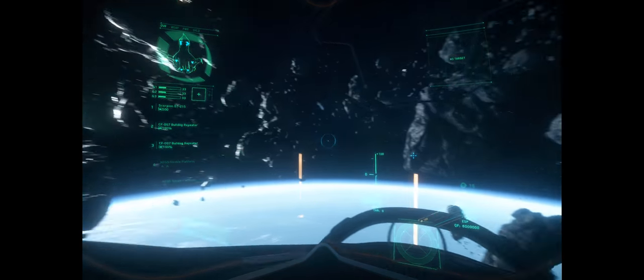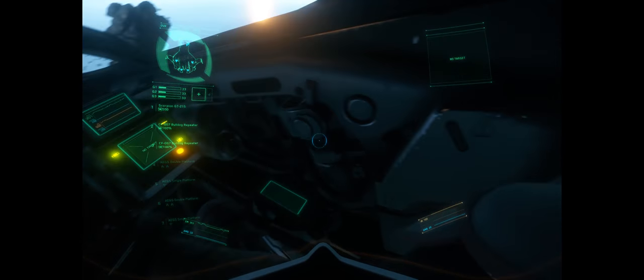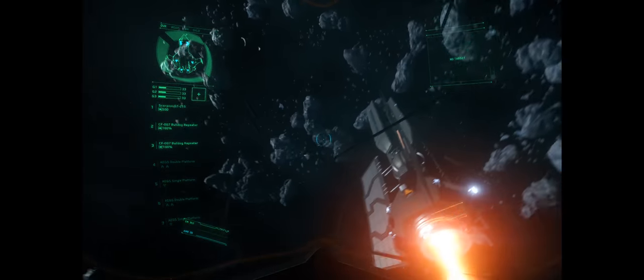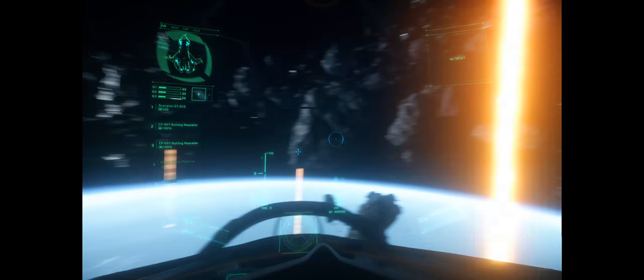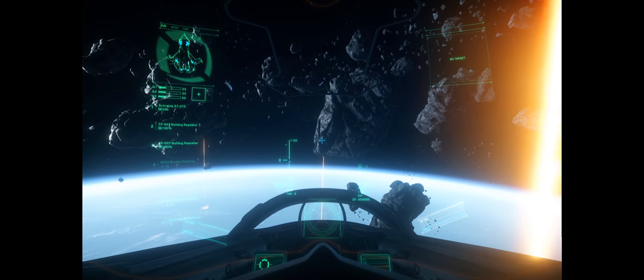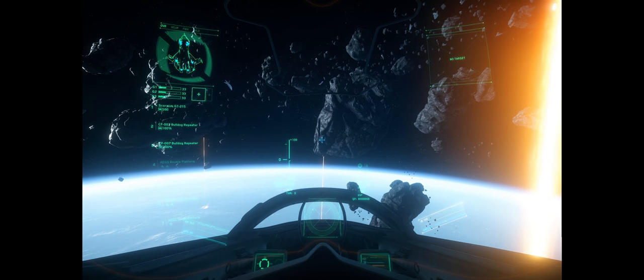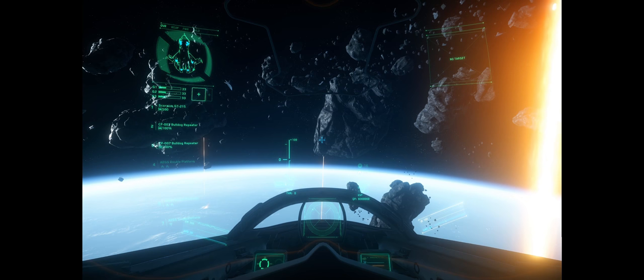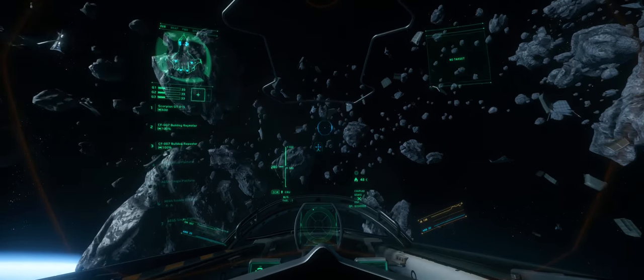Here we are in the standard resolution, and you can see that standard resolution is constricted because of those bars on the sides — the black bars are the part where you don't see because that's where your monitor stops. We're going to go back and forth between ultra-wide and standard just so you can see the difference in view. There's definitely a more immersive feeling when you have ultra-wide going on.